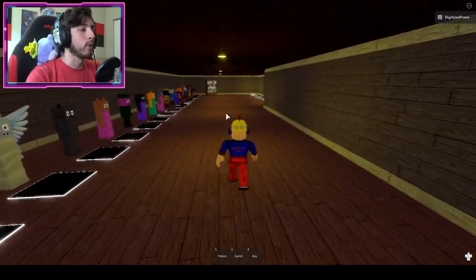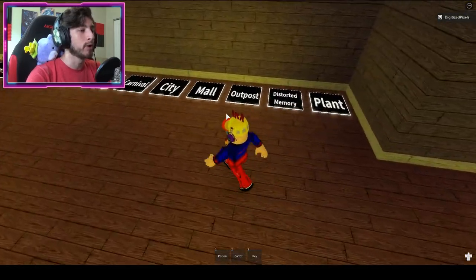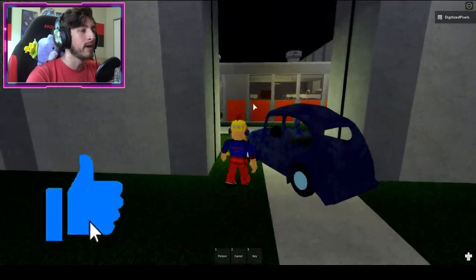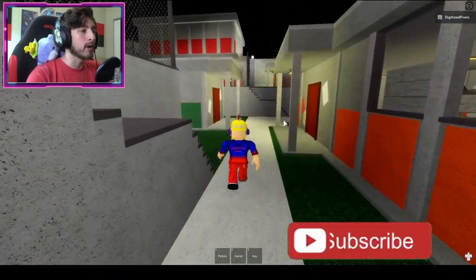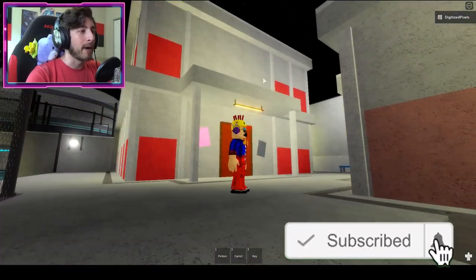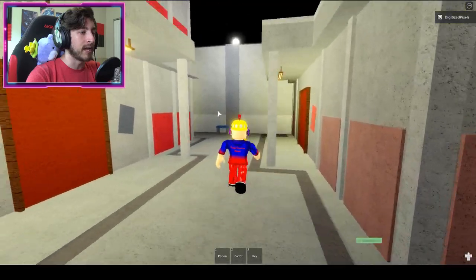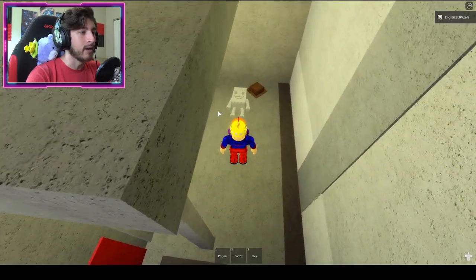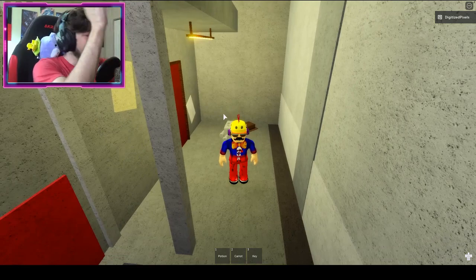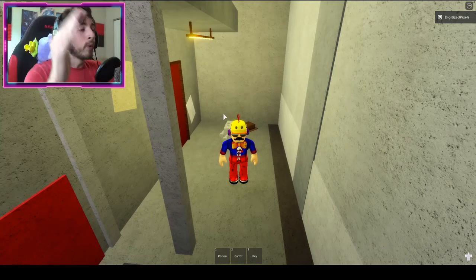To get the Weird Suit badge, head right over to the outpost map. Turn around, enter the outpost, head to the back side, go up these stairs, and go behind the big red building right over here. All you gotta do then is step on them — and there you go, ladies and gentlemen, you now got Weird Suit.